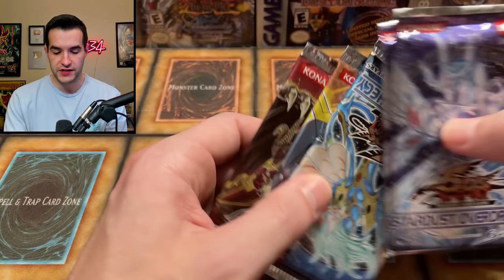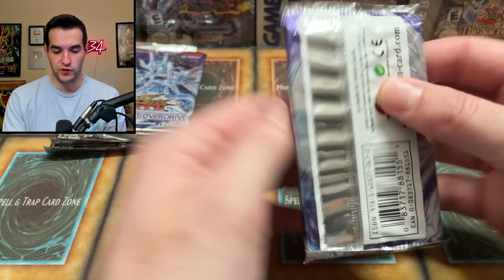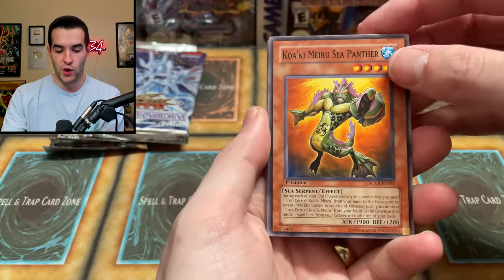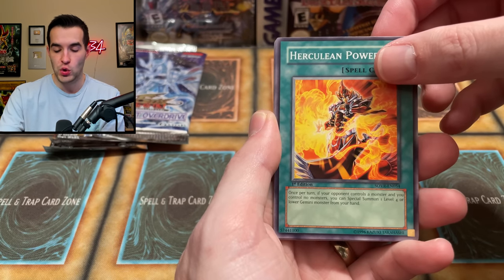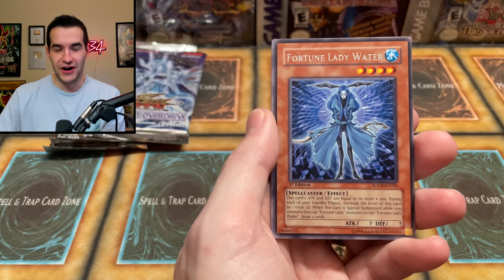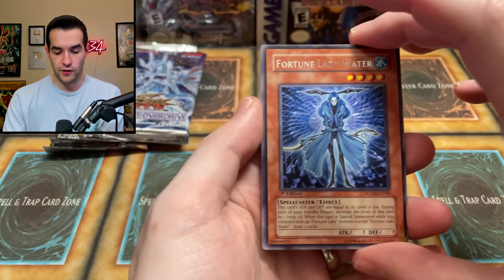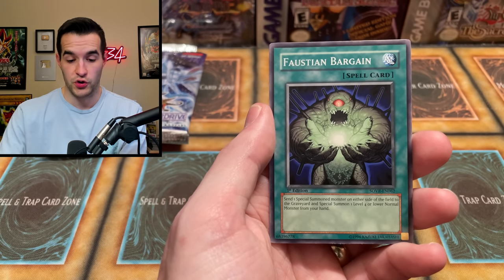Stardust Overdrive — two of those. We will start off with Stardust Overdrive — a lot of work to make up here. It's gonna be interesting to see if we can make the comeback. A Ghost Rare would definitely do it. Quacky Mirror, Sea Panther, Slip Summon, Ritual Buster, Herculean Power, Solitaire Magician, Regulus — Fortune Lady Water! Wait — this is first edition! Somehow I didn't notice these are first edition packs mixed in. Oh my gosh, now I'm freaking out. This could be big — if this is a Ghost Rare it's huge, or any of the Secret Rares. Let's see...